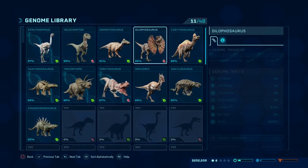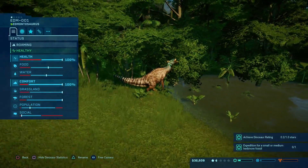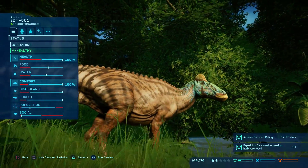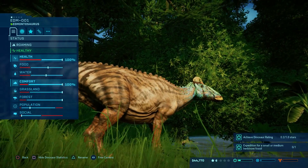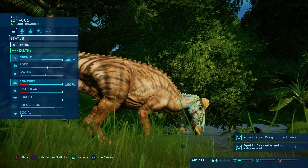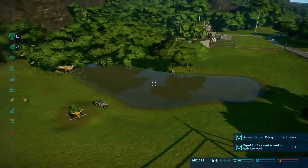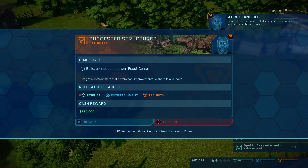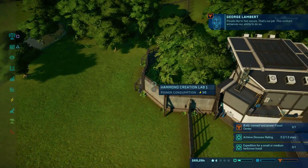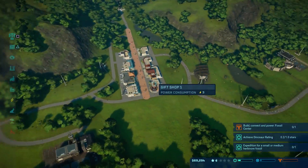On a serious note, let's get another one of these guys up and running, because this guy needs another buddy. As we found out last island, the social bar is right on the line between good and bad. I'd rather have it a little bit good and be on the safe side than be on the bad side and have it randomly attack. Fossil center — I can do that.